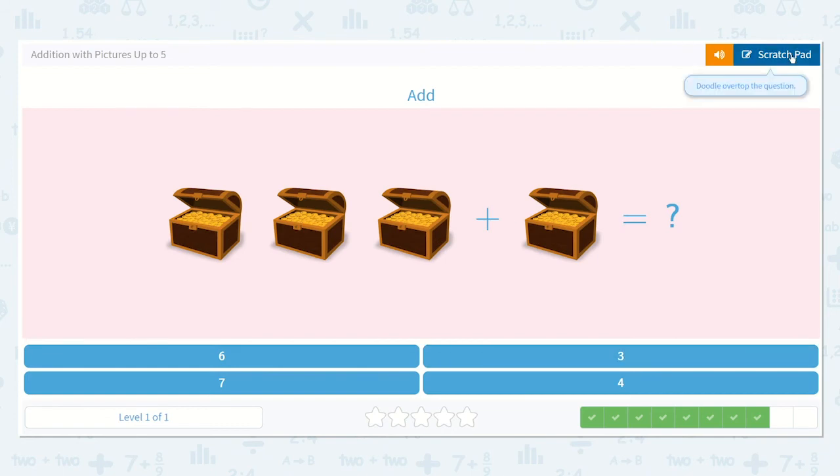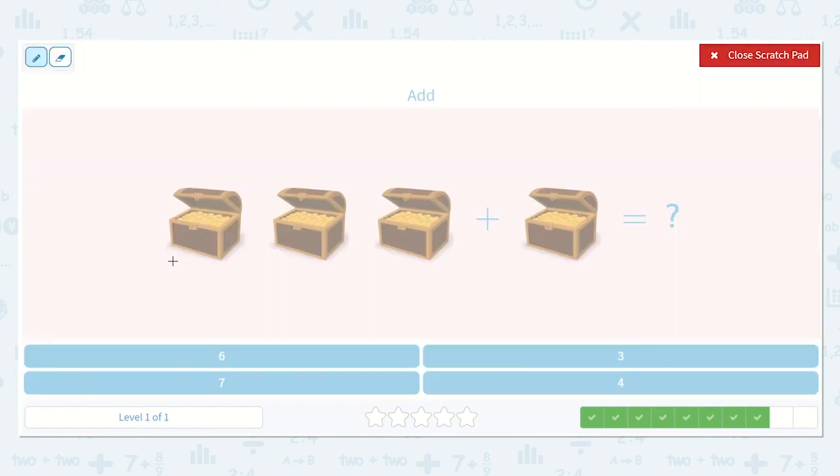Now let's add our treasure chests. I see one, two, three, plus one. So let's see — what is one more than three? One, two, three, four. The answer is four. Alright, I'm not going to write it up here — I'm going to see if you can spot it down below. Do you see the four down below? Yes, right here. Amazing work.